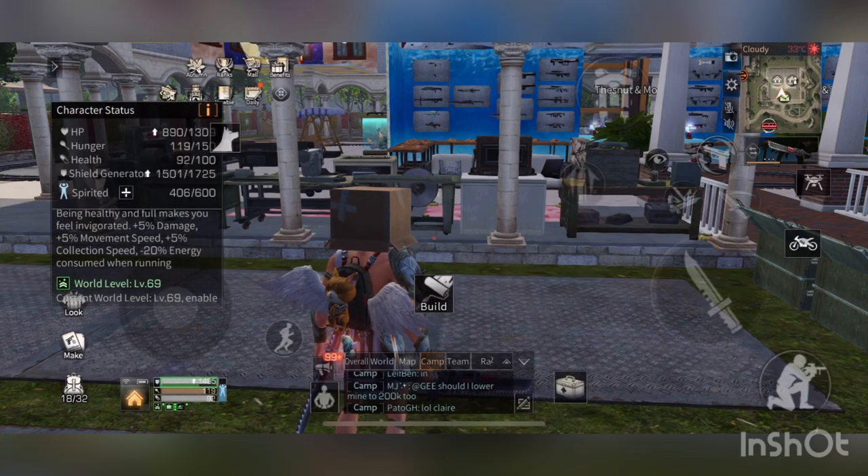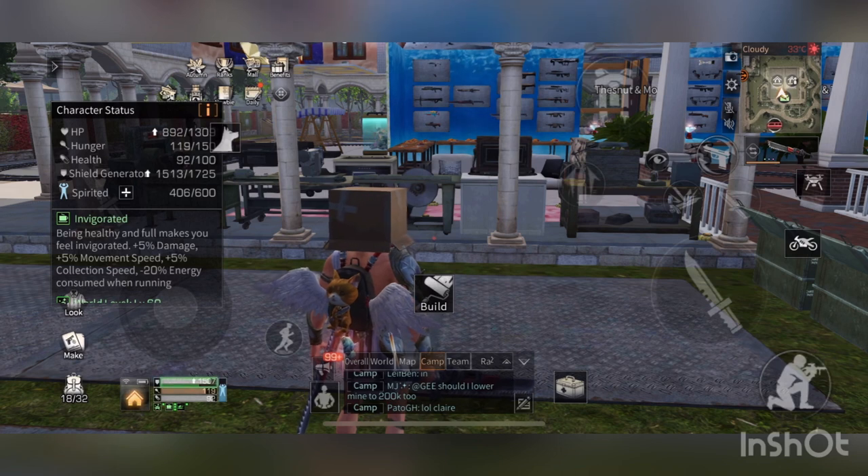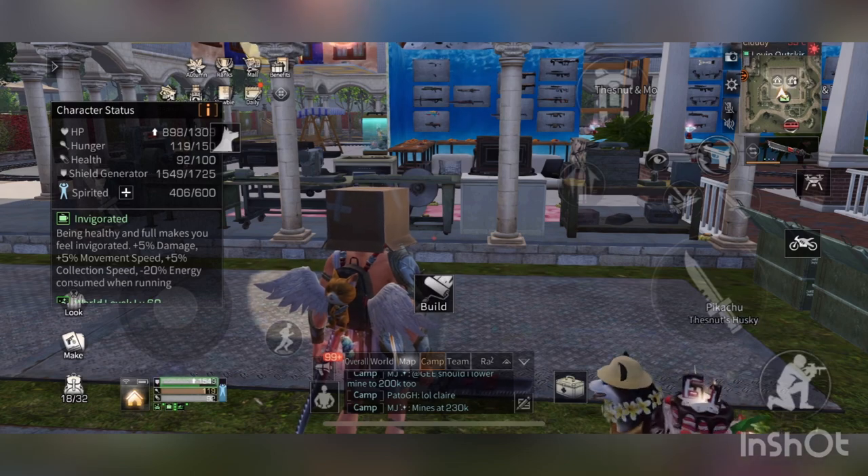Over here I got Invigorate — it gives me plus five percent movement speed, five percent damage, five percent collecting resource, and 20 percent energy. You consume one when running.